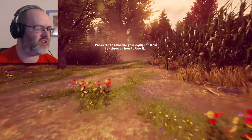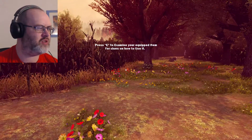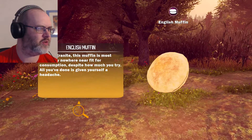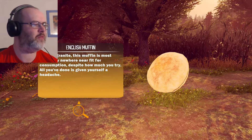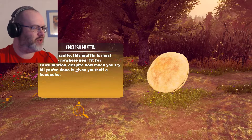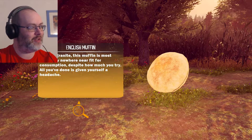Press E to examine your equipped item — it includes how to use it. I need to equip it first. 'Hard as granite, this muffin is most definitely nowhere near fit for consumption, despite how much you try. All you've done is given yourself a headache.' Fair enough.